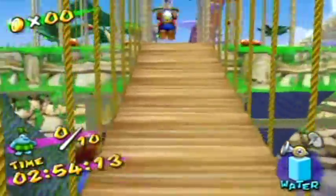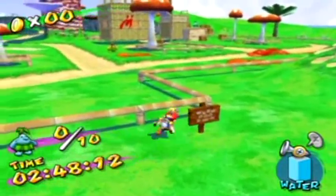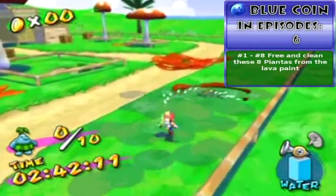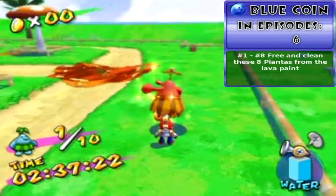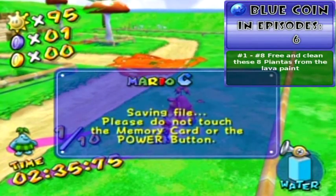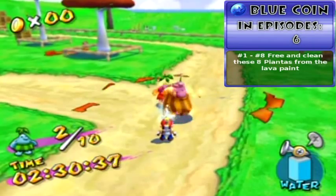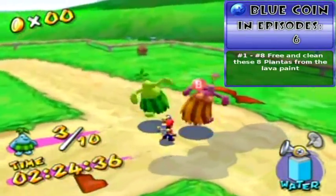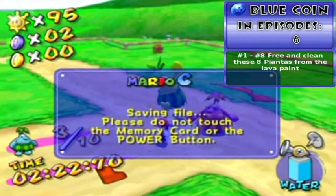Once again we gotta go through the village and clean some guys up. By the way, in one episode you have to squirt that sign and you'll get a blue coin from it. There you go — that's one blue coin. And there's another one coming up. I hope both these critters give me blue coins. There's another one — so that's two.